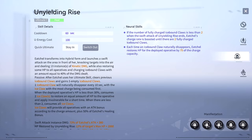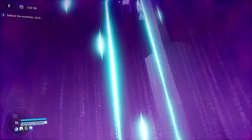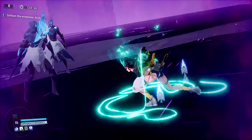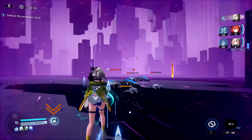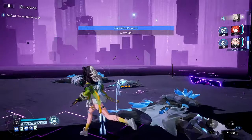Her ultimate, Unyielding Rise, allows her to transform into her hybrid form and launch a flurry of attacks against the enemy, healing all allies. In addition, she will generate up to 5 icebound claw stacks based on how many targets were hit. One stack will disappear every 10 seconds and heal the on-field operative.